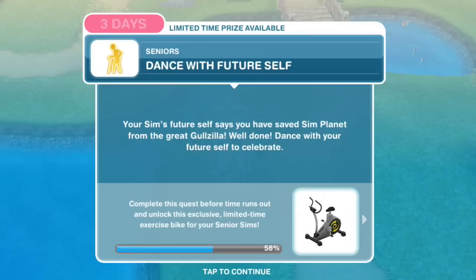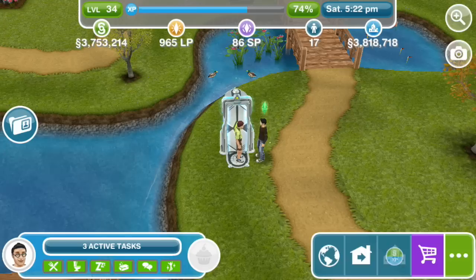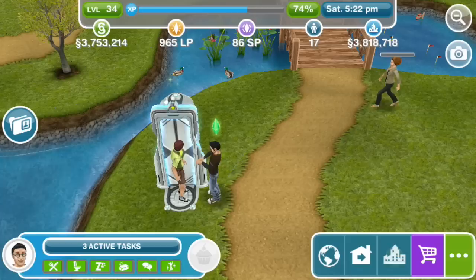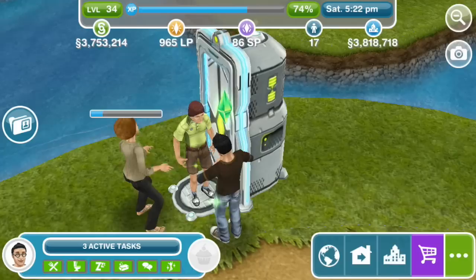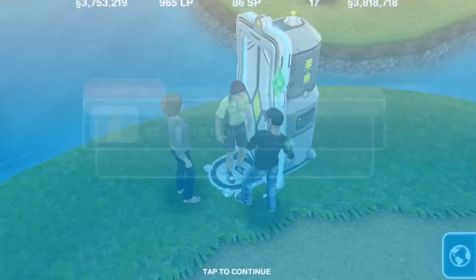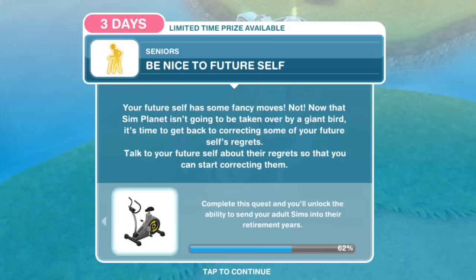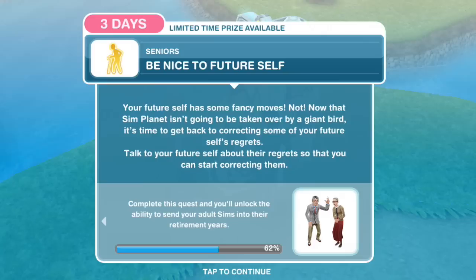Dance with future self. Your Sim's future self says you have saved Simplanet from the great Gullzilla — well done! Dance with your future self to celebrate. Dance for ten seconds. I wonder if it matters whether Hermione or Harry does it. The senior Harry just stands there — he is not interested. You can do it with any Sim apparently. Be nice to future self again. Now that Simplanet isn't going to be taken over by a giant bird, it's time to correct some of your future self's regrets. Talk to your future self about their regrets.